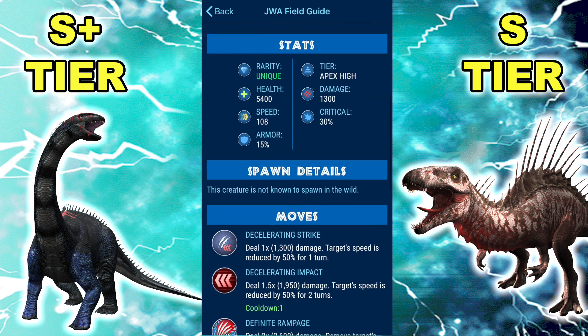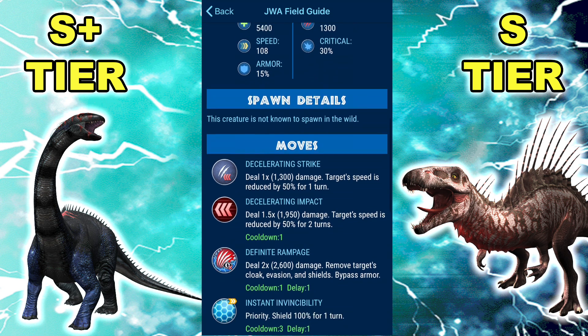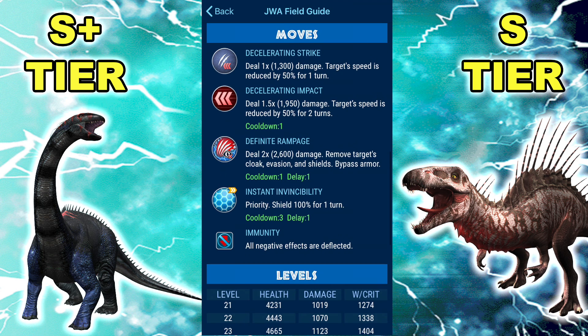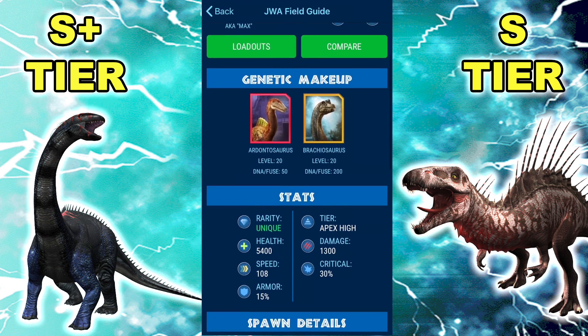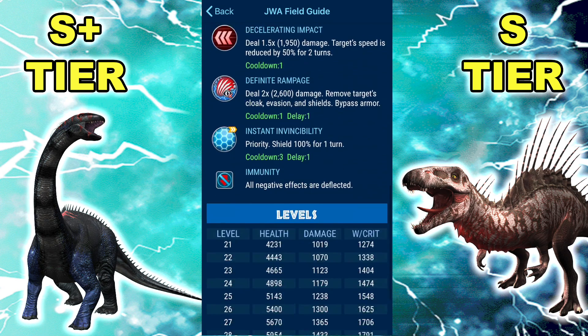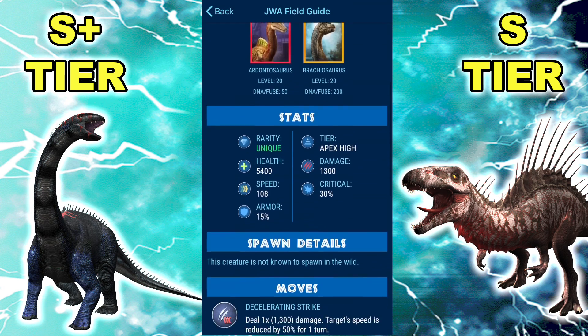Just a quick summary of stats for those who don't know: 5.4k HP, 1.3k damage, 30% crit, 108 speed, 15% armor, Decel Strike, Decel Impact, Definite Rampage, Instant Invincibility, and immunity. Just the whole moveset plus the stats — all of this thing is absolutely busted.